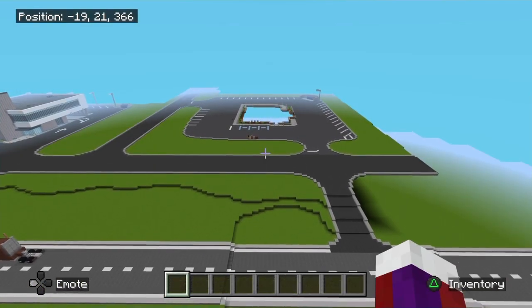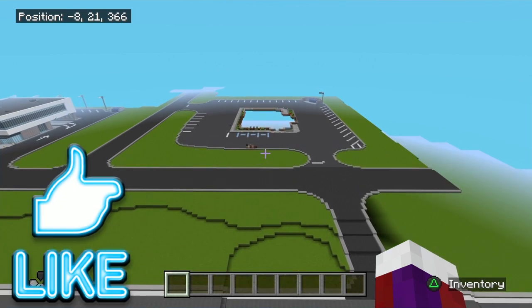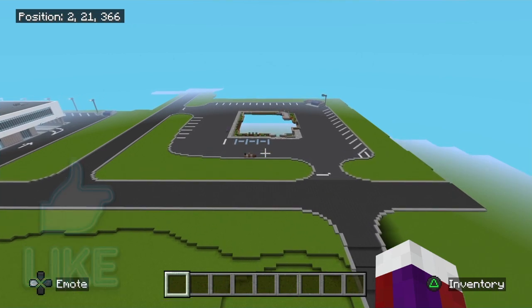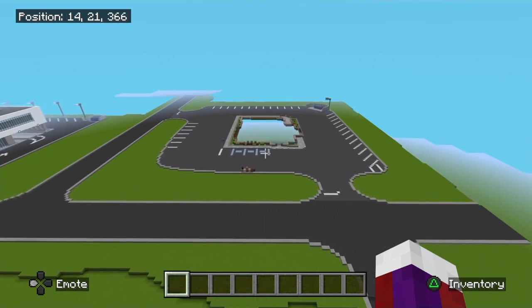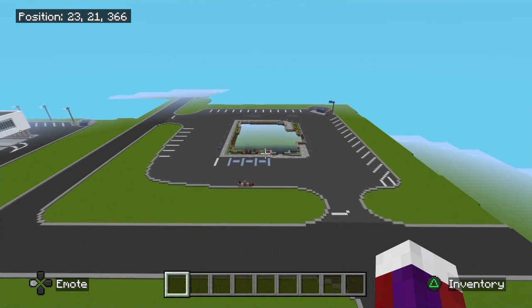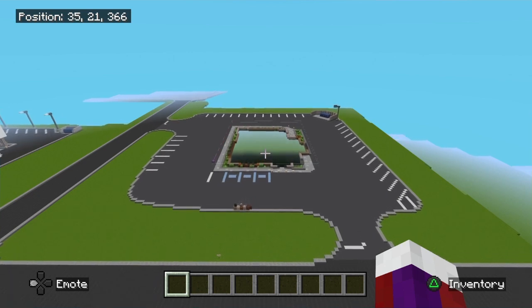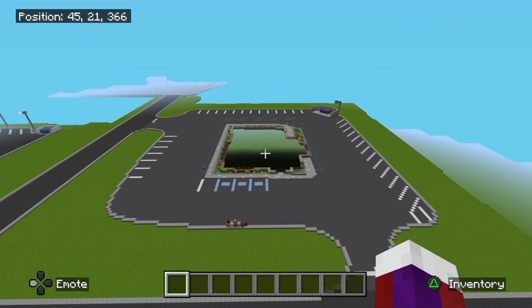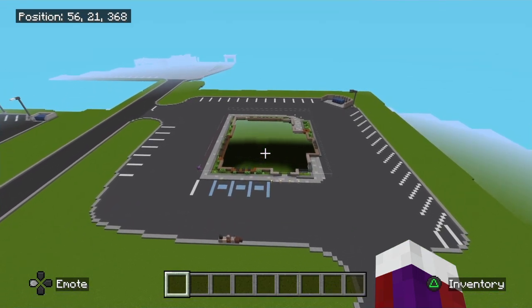Hey there again everybody, welcome back to another tutorial. As always, if you do like this build and video, please drop a like and comment down below. I'm on the PS4 using the modern HD texture pack. If you do not have the same blocks I use, that's okay — just try to match the colors as close as possible. I'm basing this build off a real life Outback Steakhouse. There are several different designs in real life — some a little more modern, some old style.